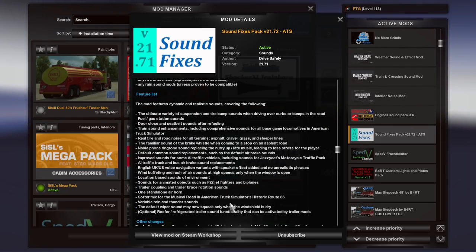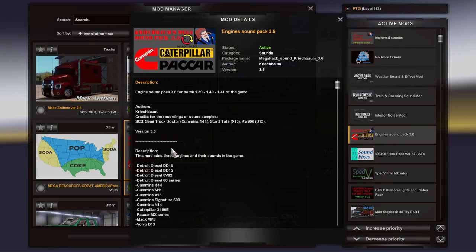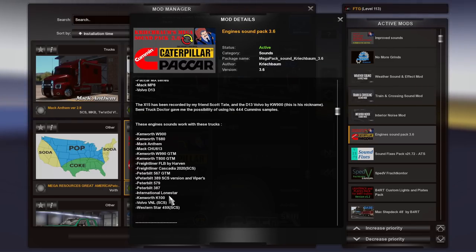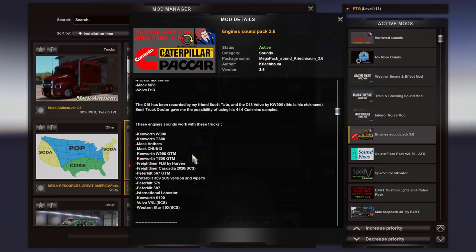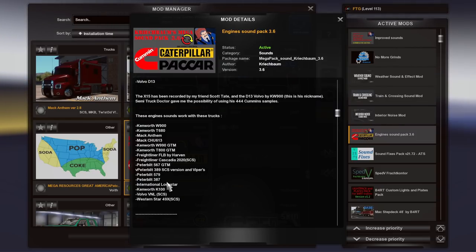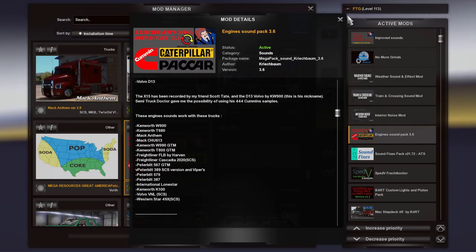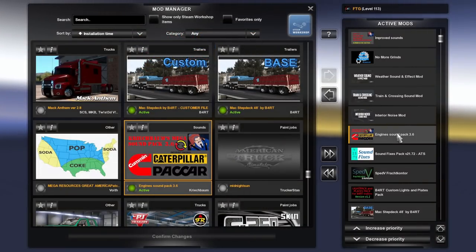Engine sounds pack — this one is from Creech. It covers a lot of trucks. Hit the info icon and it tells you all the engines. Typically, Creech's pack gets broken up and added to payware trucks. So if you've bought some payware, you're probably going to have to look in your payware section to see if someone's made a compatibility mod, or if they've gotten permission to upload these sounds as part of their truck. Creech does allow that — you just need to ask.